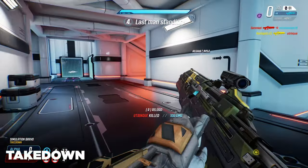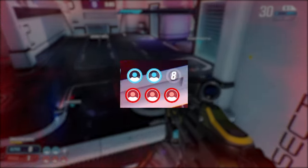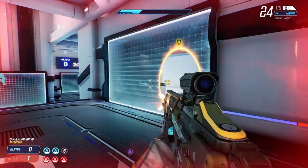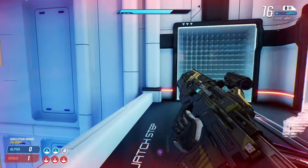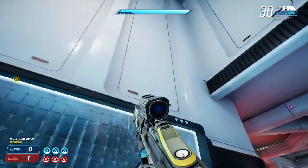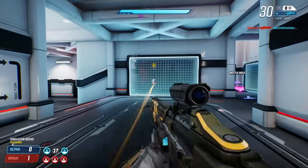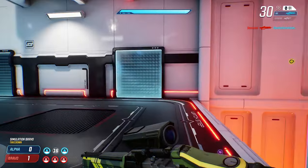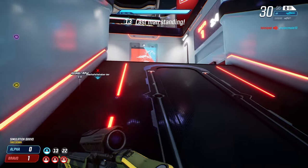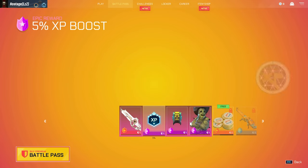Takedown is a team deathmatch mode where a team wins if all players of the enemy team are dead at the same time. Each consecutive death of a team member will increase the respawn timer for that team. So maybe run away if you are the last one alive on your team and wait for your team to respawn. Takedown is also one of the ranked modes and a fairly unique mode to Splitgate that I haven't seen in any other game. The combination of normal team deathmatch with the spawn mechanic and portals makes for some great matches.